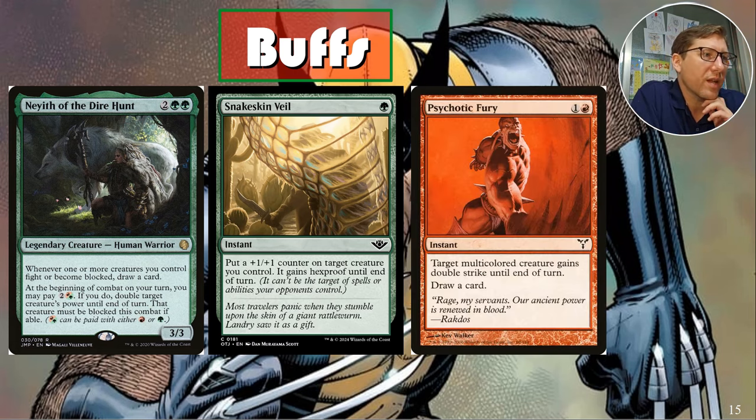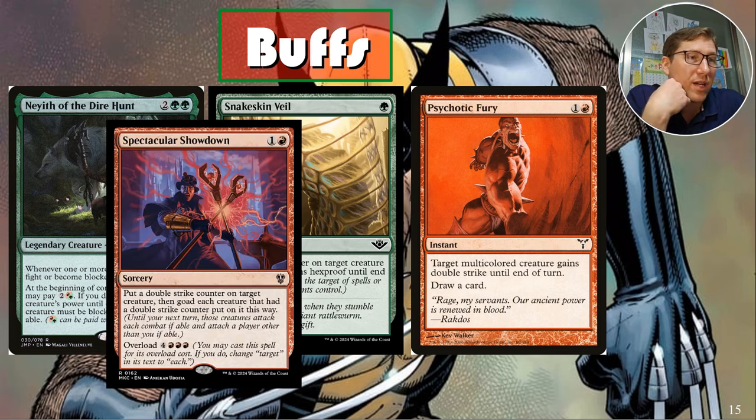Iconic Fury — another one I cut with a lot of hesitation. For two and a red instant: target multicolored creature you control gains double strike until end of turn, draw a card. Two-mana red card draw and double strike — trample plus double strike is what we want for our commander. A really hard cut; if it was even 50 cents cheaper I wouldn't have cut it.